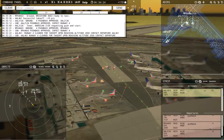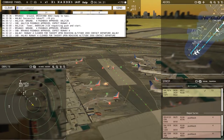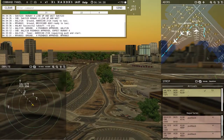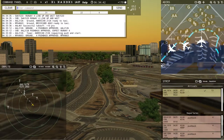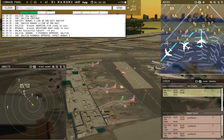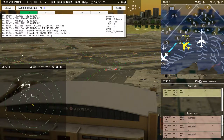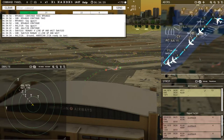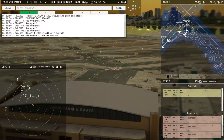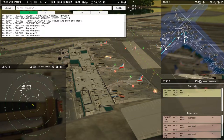Let's see who wants to go — everybody's gonna push back. Southwest 1533, runway 4, line up and wait. Ground, American 2126, continue taxi. Brickyard 4663, continue taxi. Brickyard 5959 requesting push and start — pushback approved, expect runway 4. Pushback approved, Brickyard 5959.